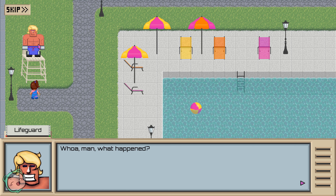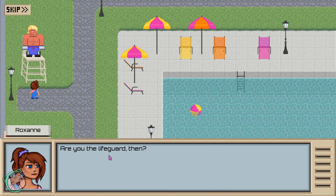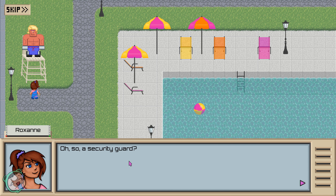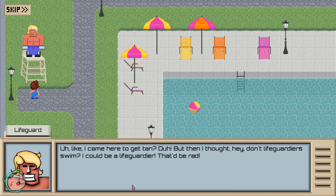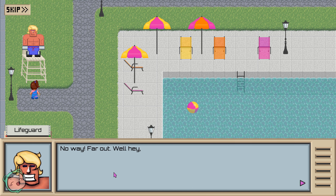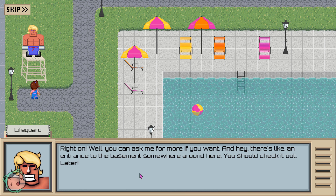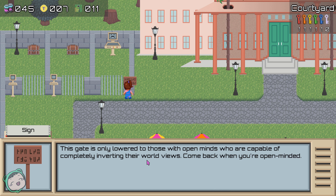Oh, so we have to talk to him after to do more. I was guarding some lights and then they went into the pool. Are you the lifeguard then? I'm one of the Wernicke's Secure Box 5000s - so a security guard. Why are we in the pool? 'I can't wait to get a tan, but then I thought hey, don't lifeguards swim? I can be a lifeguard here - that'd be rad.' What brings you to the pool? Batteries, I guess. 'Right on, you can ask me for more if you want. There's an entrance to the basement somewhere around here - you should check it out.' This kit is only lowered to those with open minds who are capable of completely inverting their world views - come back when you're open minded.